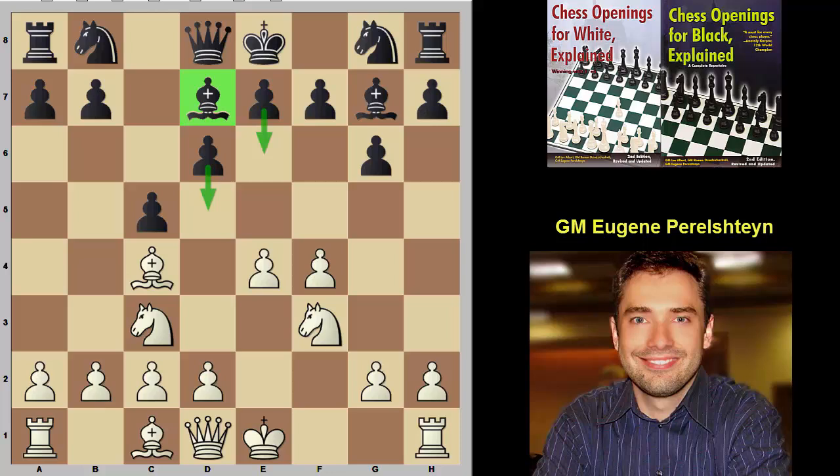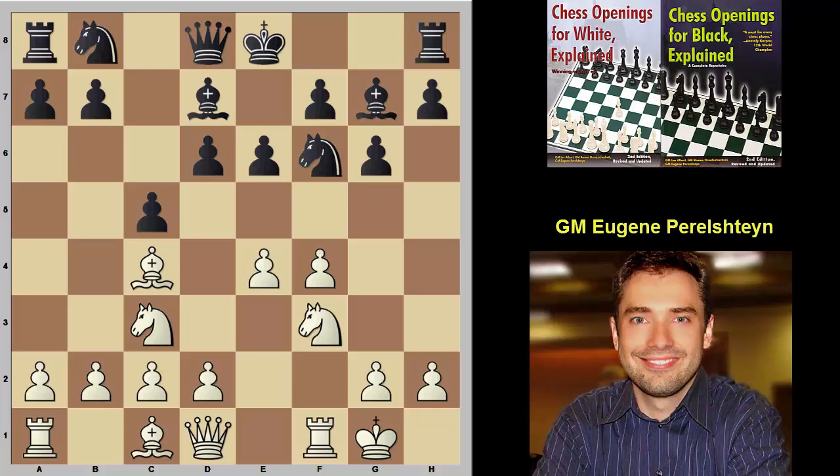Here Black has two main moves: knight c6 or e6. Let's see what happens after the natural move e6. White castles, and now Black can play knight e7 or knight f6. I think Black already has to be extremely careful here. If Black plays knight f6, the idea is to put pressure on the e4 pawn, and I can show you an excellent idea how to get an advantage.